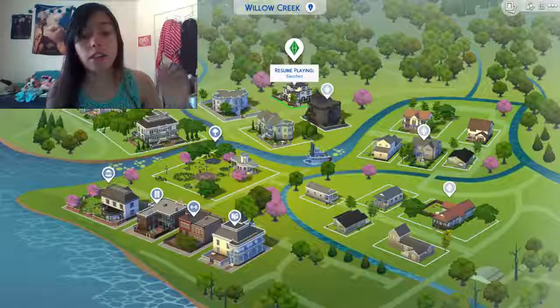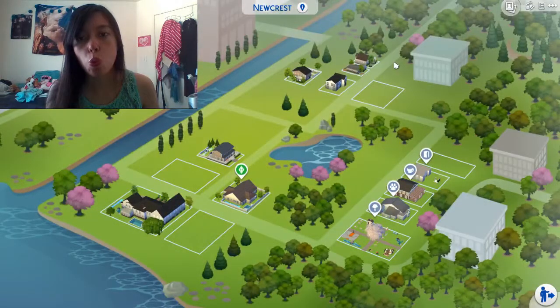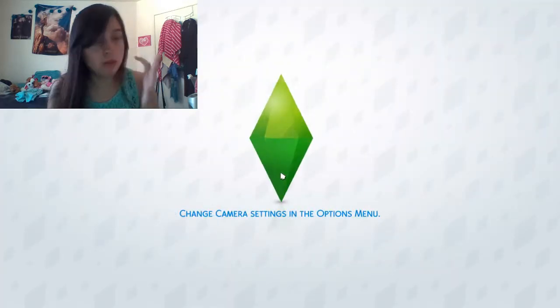So today, like I said, solid color challenge — this is gonna be the house tour for the Lilac Legacy. Let's go ahead and go to Newcrest. Oh wait, this is the wrong load. Exit to main menu. I am so sorry.